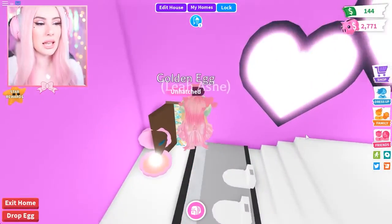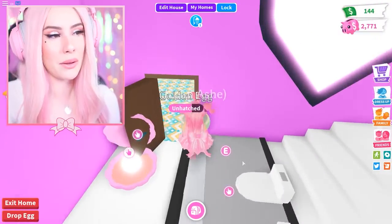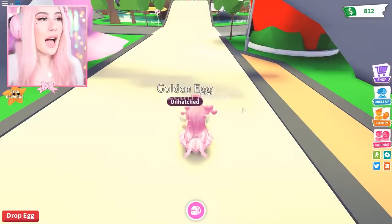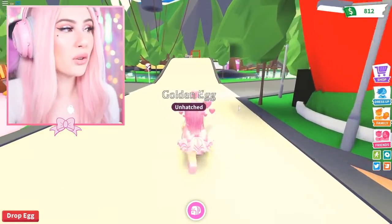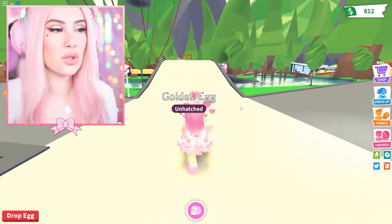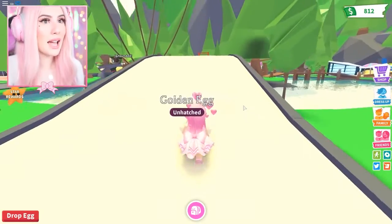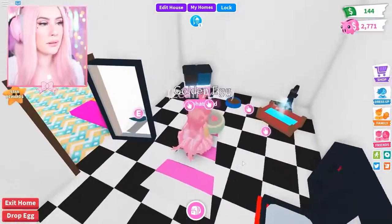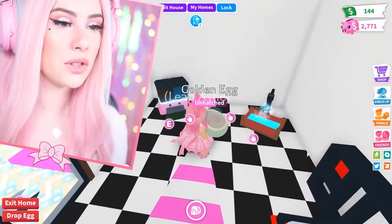Here's a look at the likelihood of getting the unicorn out of each egg. Cracked Egg: $350, 1.5% legendary chance. Pet Egg: $600, 3% legendary chance. Royal Egg: $1,450, 8% legendary chance.